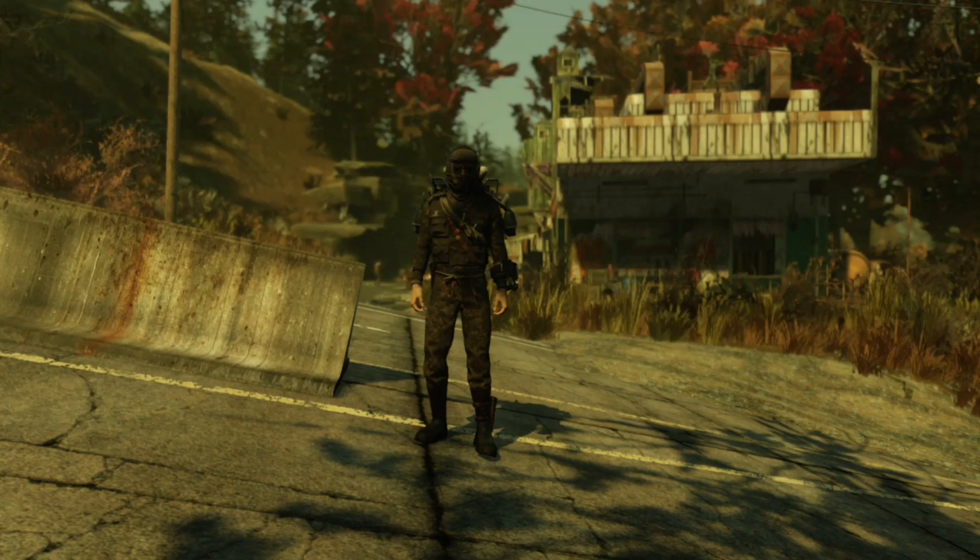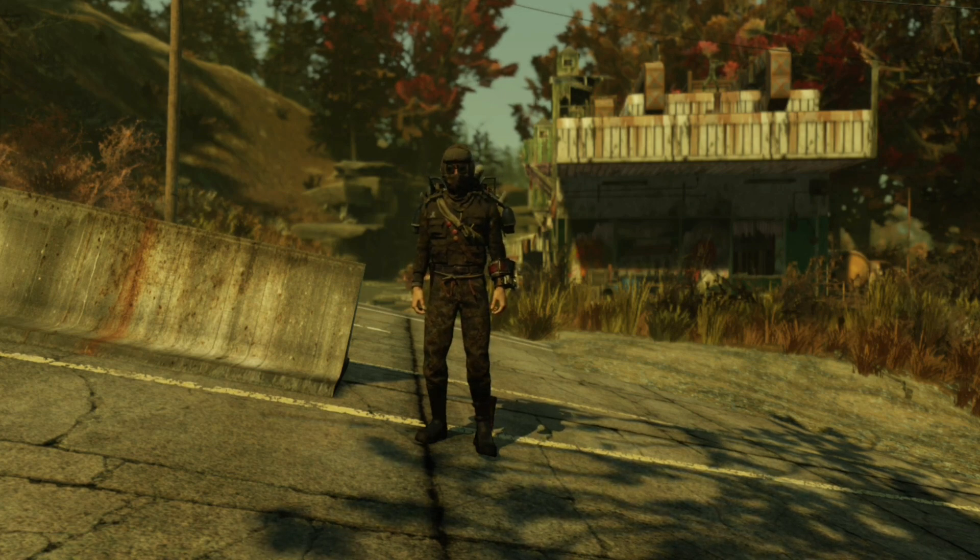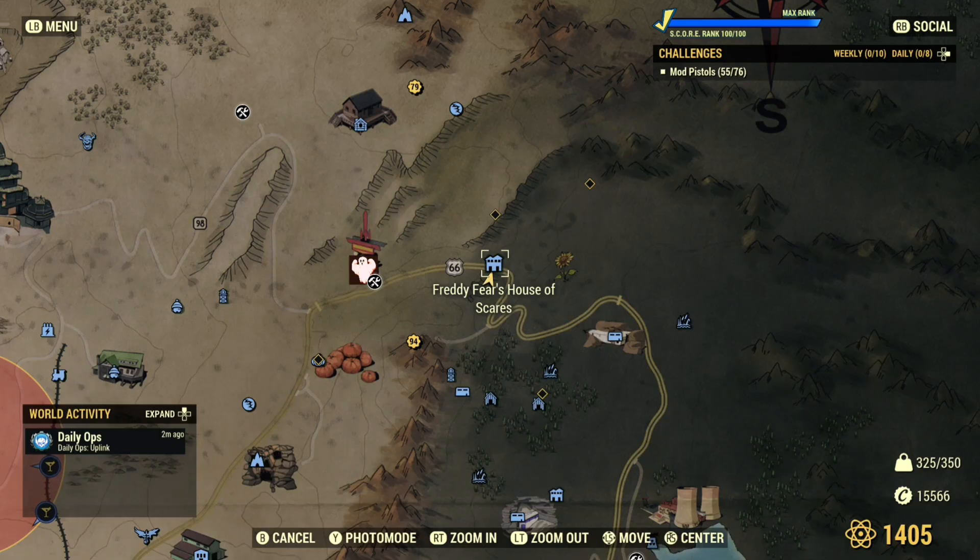Hello everyone, Bearer here, and today I'm going to be showing you how to get a guaranteed three-star legendary enemy to spawn. The first place you're going to want to head to is the Freddy Fears House of Scares. It is in the top right-hand corner of the map where the Mire and the Savage Divide meet.